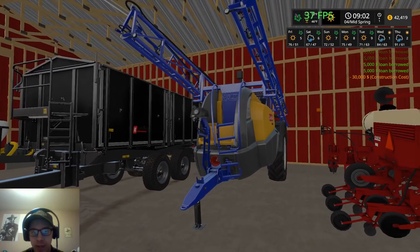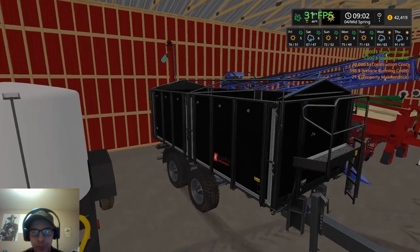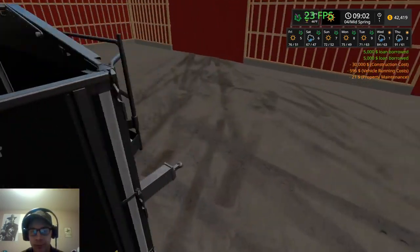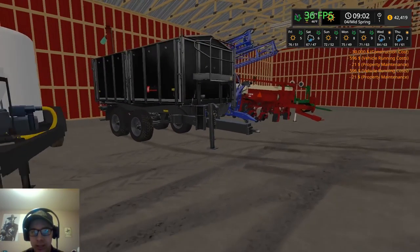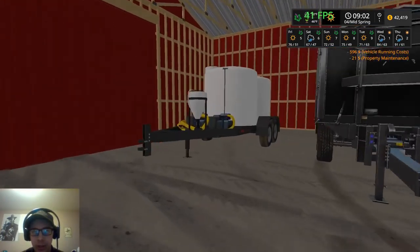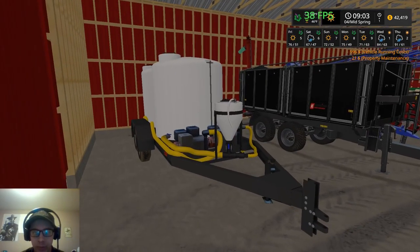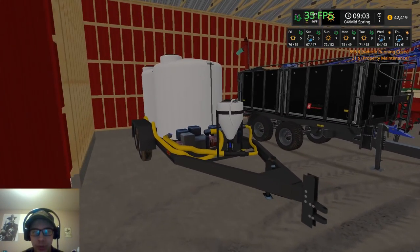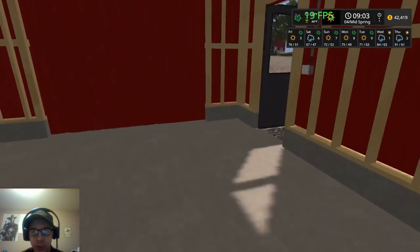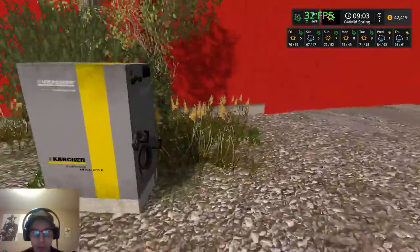Here we have the Kroger auger liner tipper - the auger wagon trailer for filling the seeders, pretty sure that's from the official mod hub. A lot of this stuff I don't entirely remember, and if I don't you can probably just Google it and find it. This is the liquid chemical trailer, also done by MF Modding, to fill our sprayer. That's all in there, and over here we have the pressure washer to clean up our equipment.